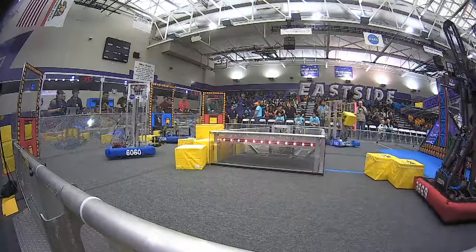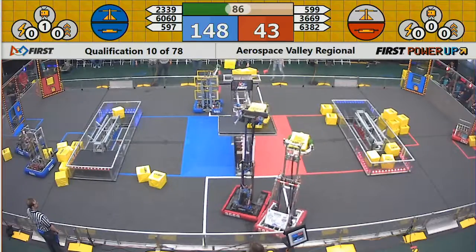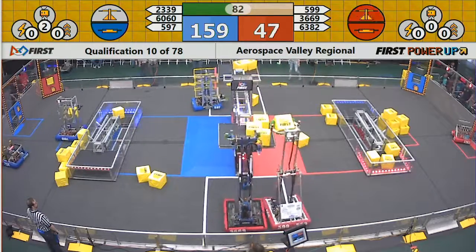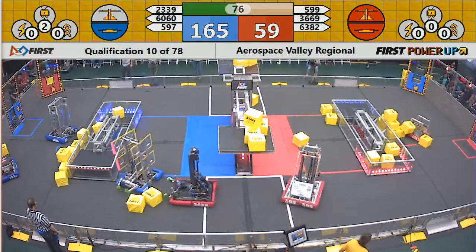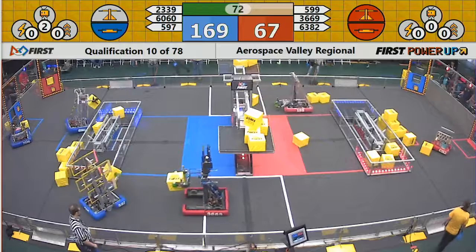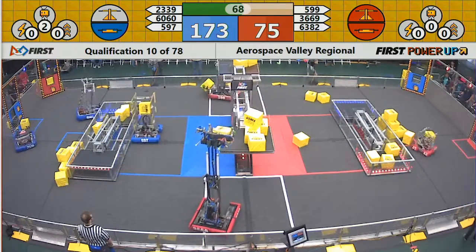Blue Alliance is feeding cubes through the exchange zone for the human players to be loaded into the vault. The vault is where the power-ups come from. Meanwhile, the scale is swinging back and forth between the respective alliances — Red controls now. Red is trailing, but they've got the advantage, scoring points two a second instead of one thanks to their control of the scale.